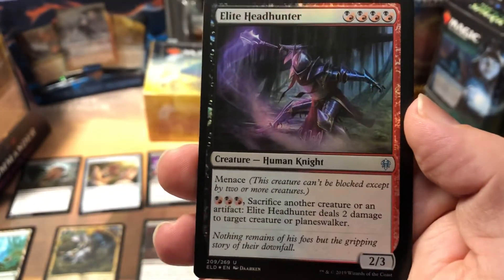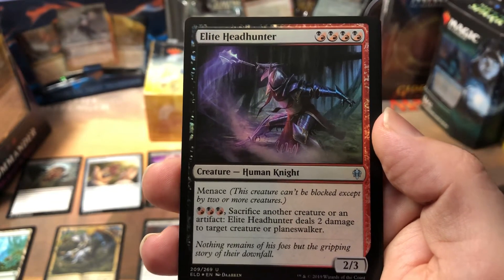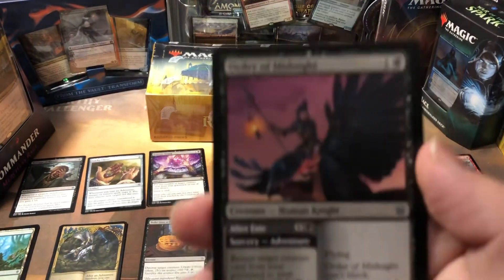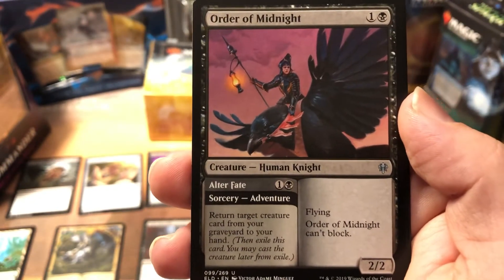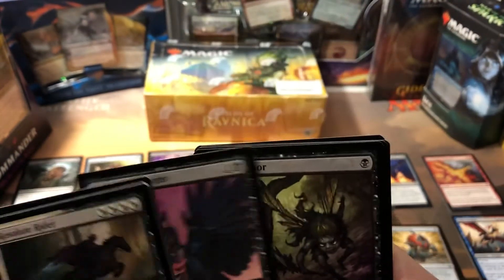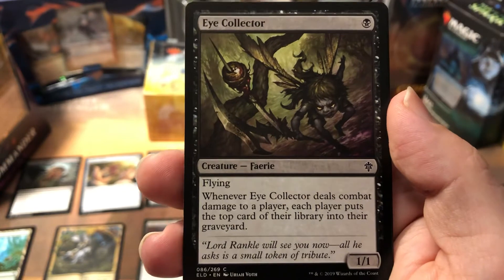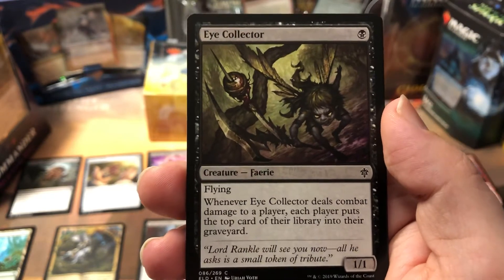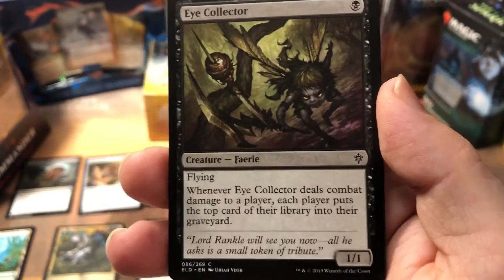Elite Headhunter — I never actually got it on the board, maybe once, and it's just not too effective. Order of Midnight was pretty good because it kept letting me bring creature cards back to my hand. My most important creature I was able to get back a couple of times, but it wasn't enough. Eye Collector — there's so much mill in this set. I was already getting milled, I didn't want to mill myself. It's a great card if you build a deck around it, but this deck was not.